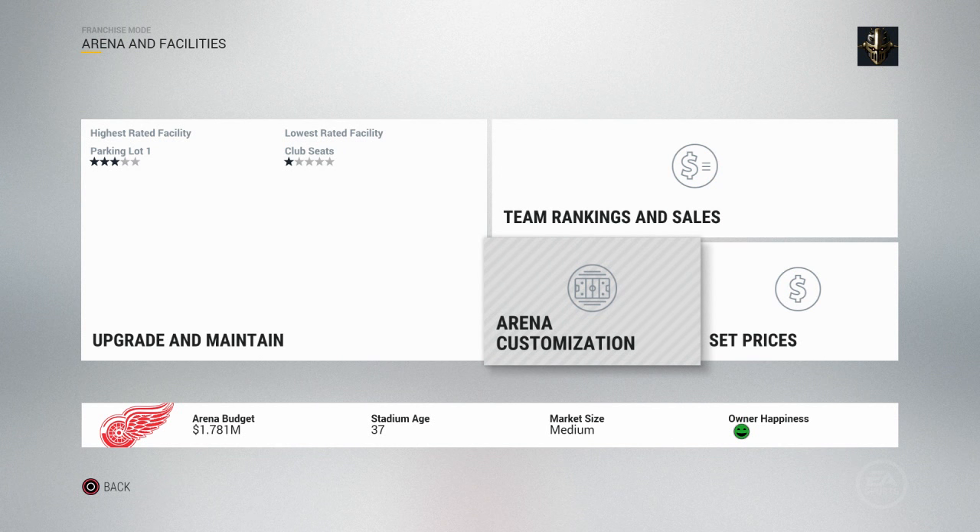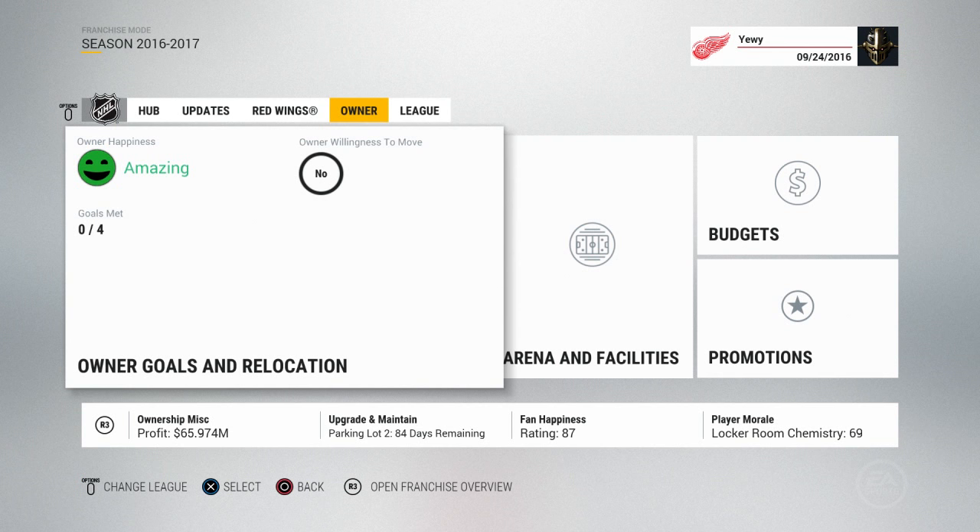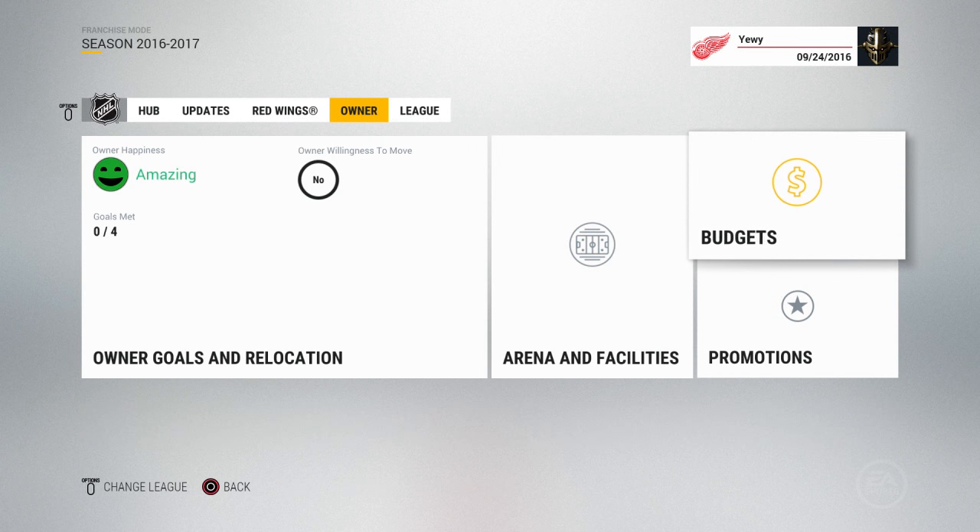Arena customization is there — I think it's there for every NHL team, but I don't think it's actually accessible due to licensing. As far as I know, arena customization only works if you relocate and have a customized arena, which would include things like adding jumbotrons. That's your arena facilities tab.